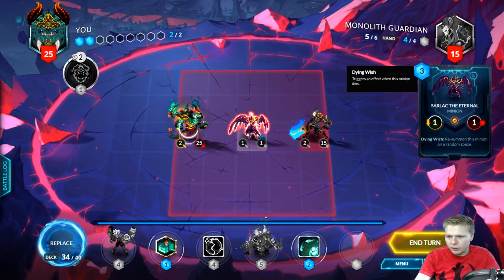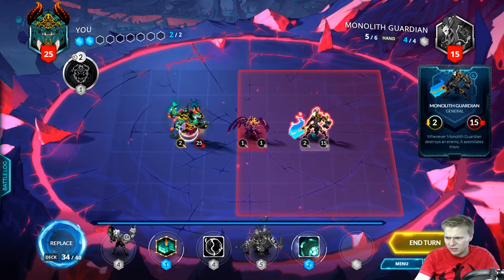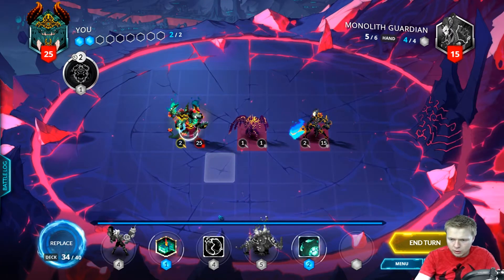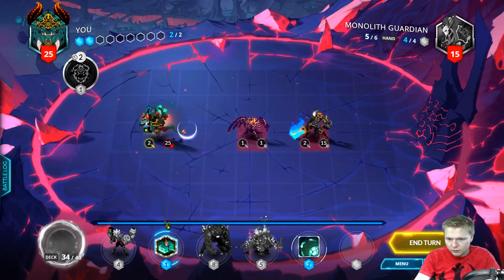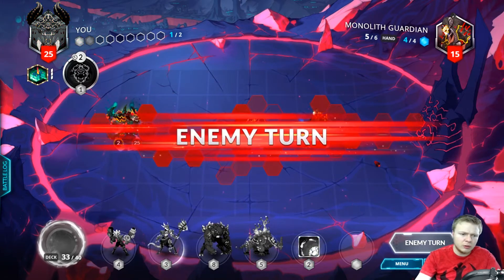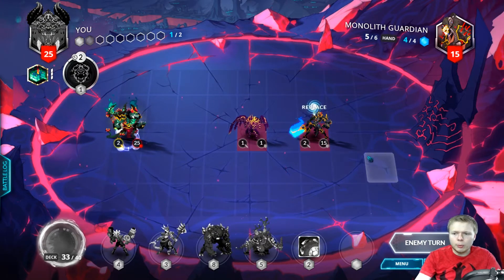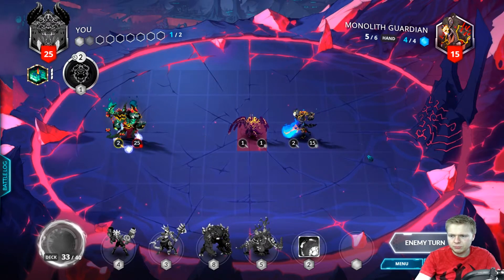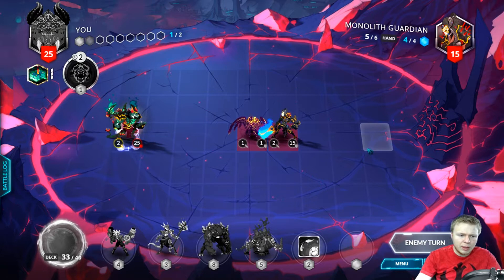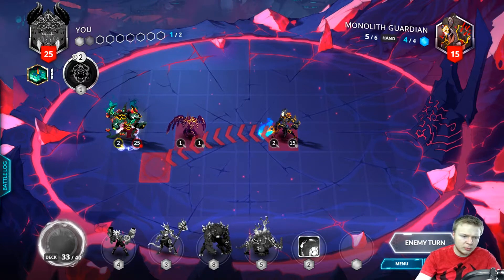Anyway, the Monolith Guardian starts out with Sarlacc in the middle of the board. We start at 2 mana apiece. The Monolith Guardian's a 2/15. Whenever Monolith Guardian destroys an enemy, it assimilates them. It's interesting that we're playing old bosses now, and that's fine. I haven't played all that much recently — I've been really busy and haven't had the chance to play as much as I'd like.